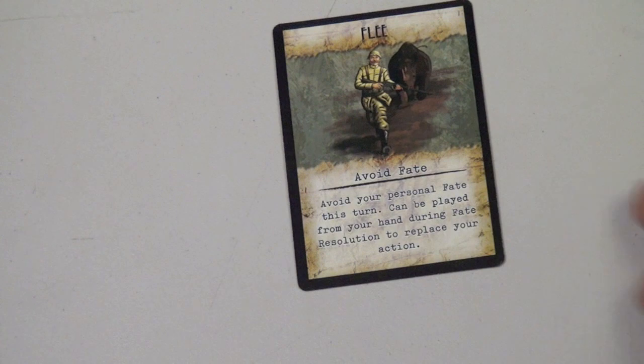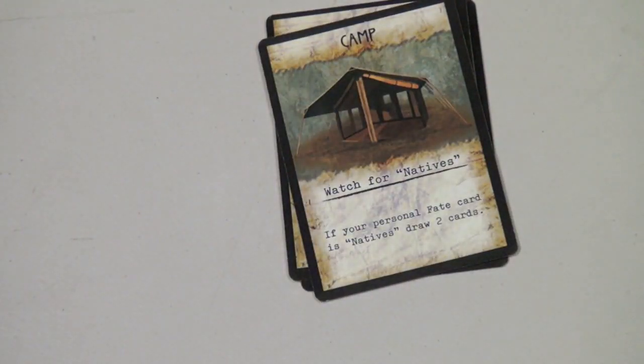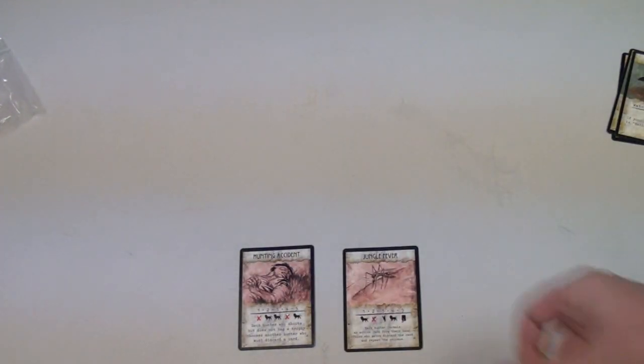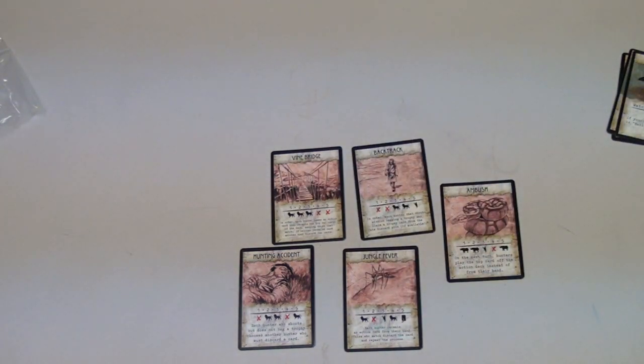Players then get a hand of six cards drawn from a deck that has only three card types: flea cards, shoot cards, and camp cards. One player is the first player, marked by giving them the box. In a four-player game, you always put out fake cards equal to the number of players plus one — so five fake cards: Vine Bridge, Backtrack, Ambush, Hunting Accident, and Jungle Fever.